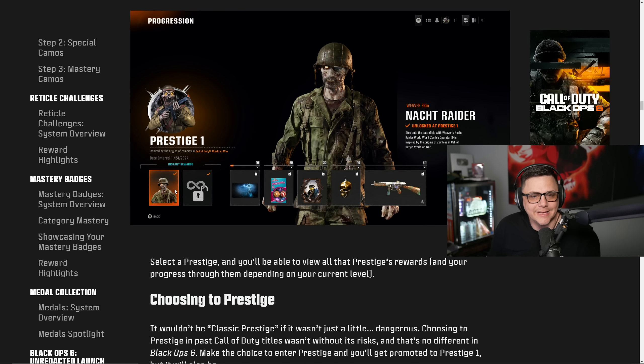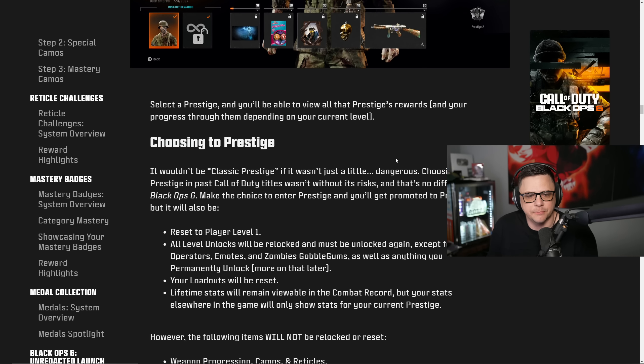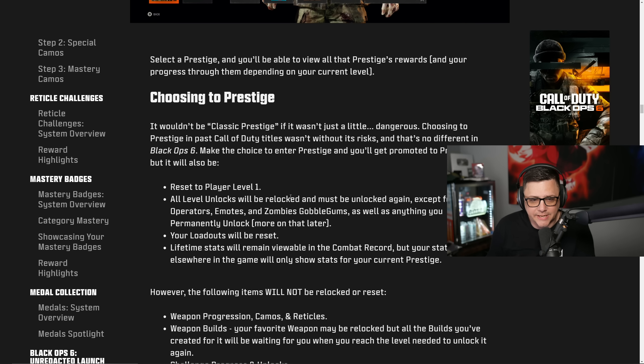The first prestige is inspired by World at War — the origin of zombies. As an instant reward you get an operator, a permanent unlock, and your prestige icon. As you level up through that prestige you earn additional rewards, and at the end you get a blueprint which also unlocks the base weapon — meaning if you collect enough blueprints this way you can keep all your weapons unlocked even after prestiging.